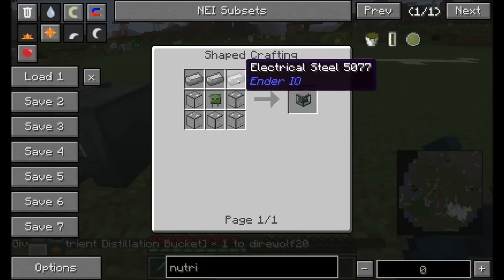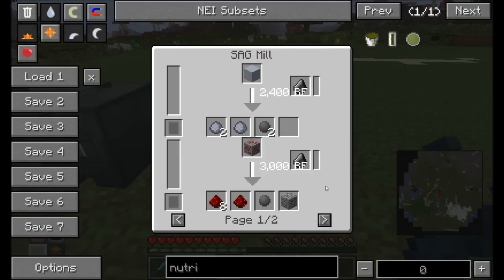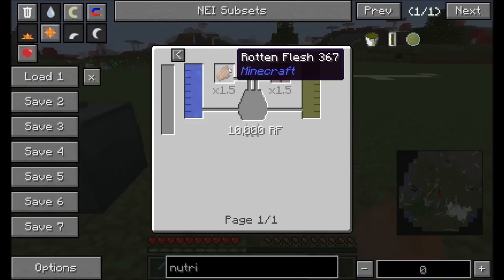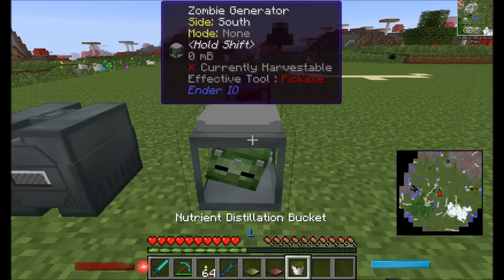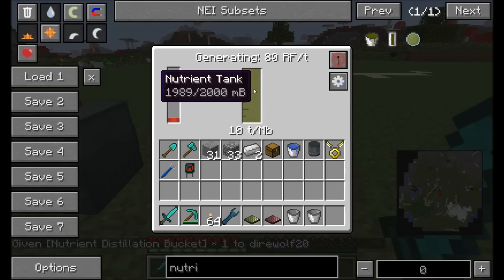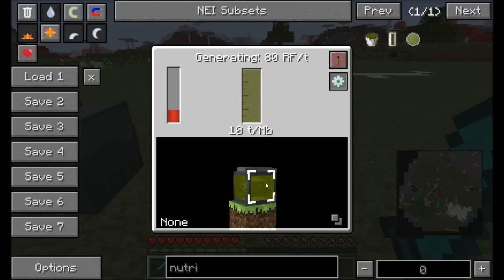The zombie generator requires electrical steel - made from silicon, coal dust, and iron in the alloy smeltery - and a zombie electrode from the slice and splice. It uses nutrient distillation as fuel, made from various mob drops, mushrooms, and sugar. The generator only works when the internal tank is 70% or more full, then generates 80 RF per tick while slowly draining the nutrients. You can configure output sides for liquid input.